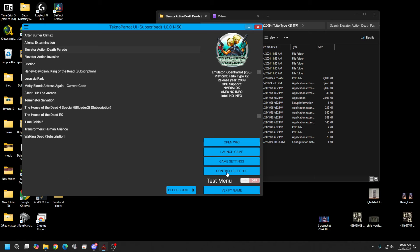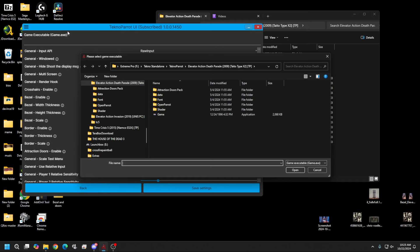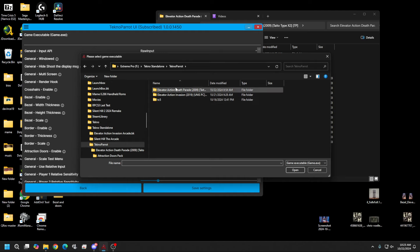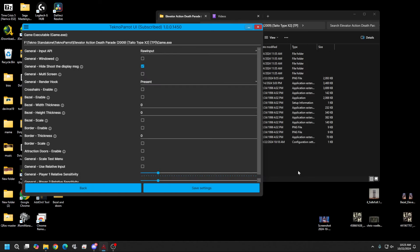Assuming you already have this ready to go, we're going to jump back over to TechnoParrot. We're going to launch, go to Game Settings, and we're just going to find our game EXE — which is really easy to find. I keep mine right here in my Standalone folder, under TechnoParrot Death Parade, and you're just going to select 'game' — nothing more, nothing less.